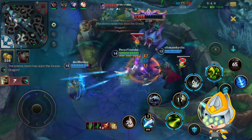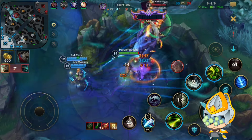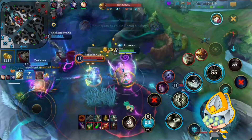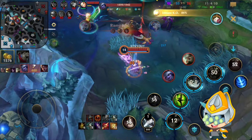We knew they were on Dragon here, which is why I spent time thinking about Baron - we get it for free. I cleanse the Rammus Taunt with some resets - they are just insane. Unfortunately Tristana gets to knock me away in time.